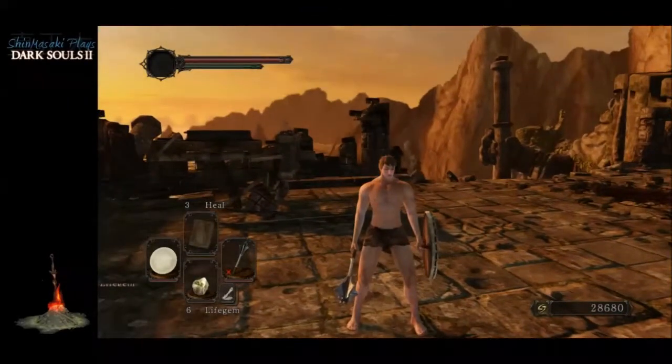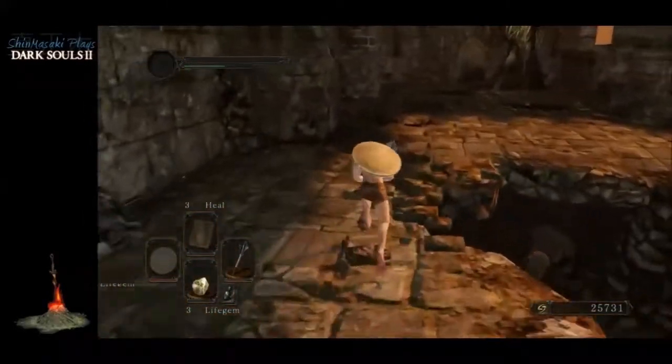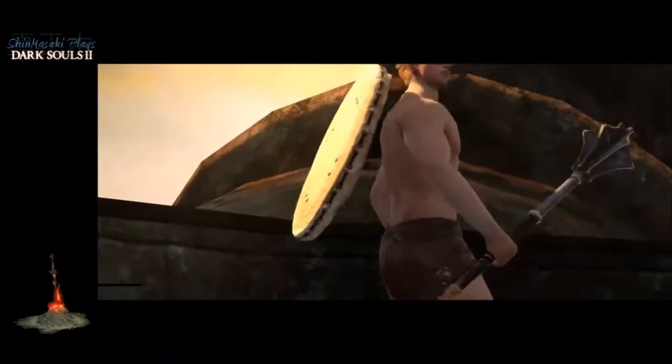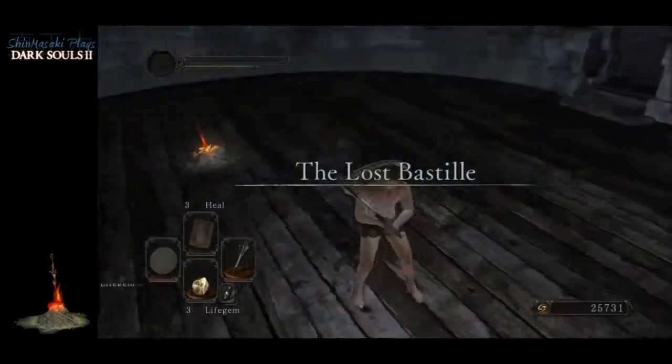Going to jump back to the main video here — hope you enjoyed that. Pursuer can be a really quick boss. After you kill Pursuer, come up here — there's a bird's nest. If you investigate it the bird will appear and sweep you away, pulling you all the way down to the Lost Bastille.